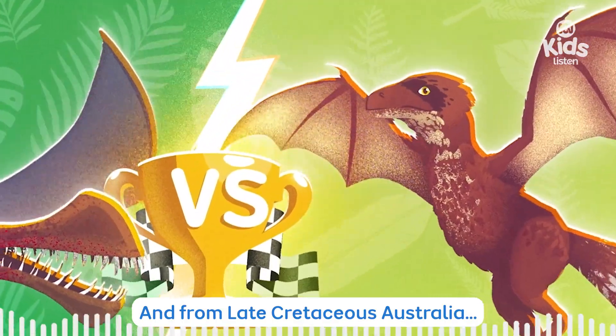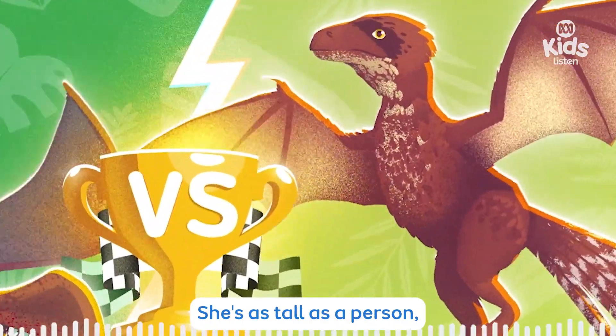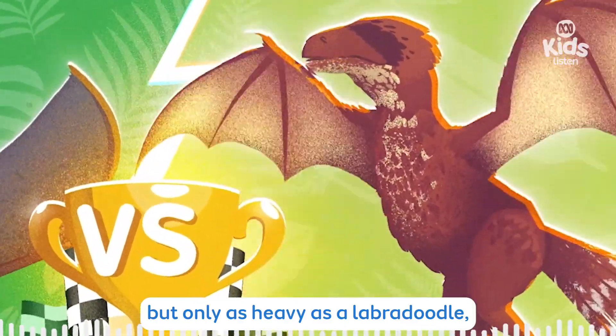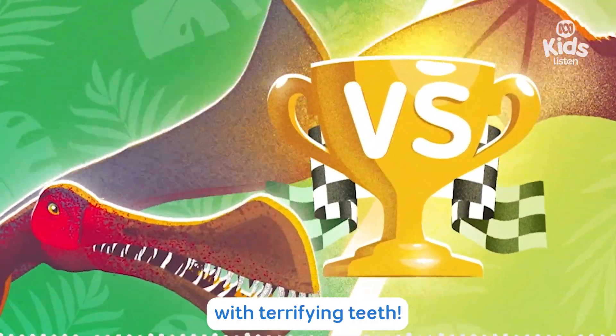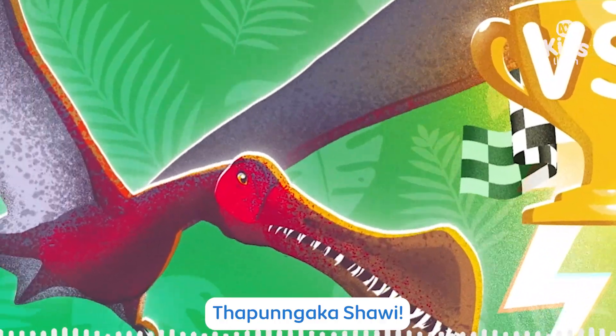And from Late Cretaceous Australia! She's as tall as a person, but only as heavy as a labradoodle! With wings as wide as a car! She has a mouth like a spear, with terrifying teeth — Tabunaga Shorai!